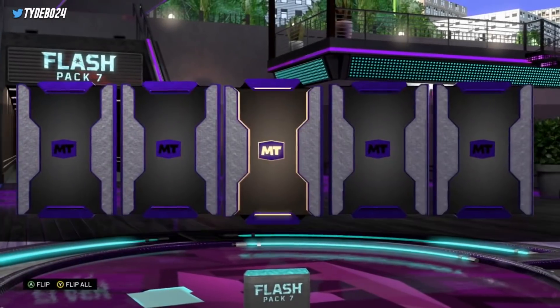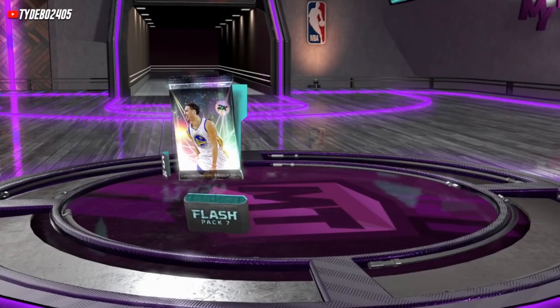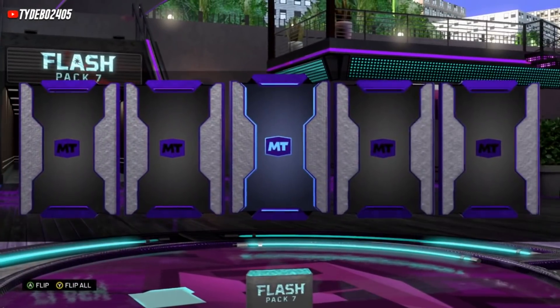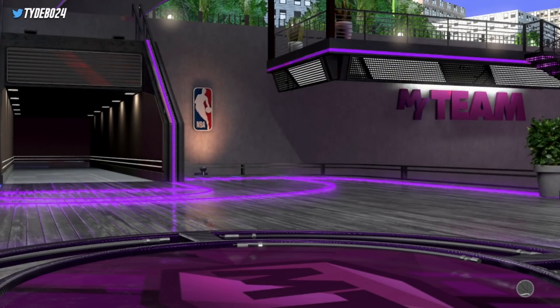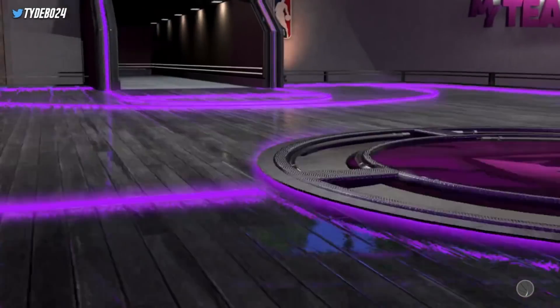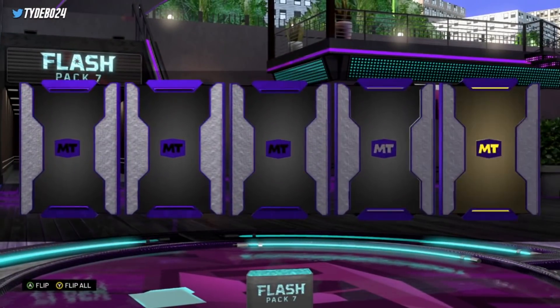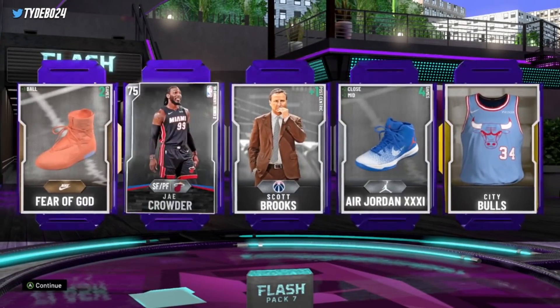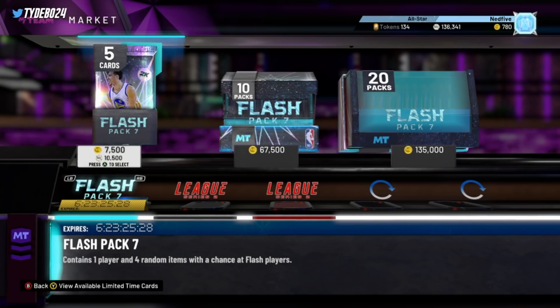Moving into some singles here — Donovan Mitchell in the first pack. Got about 10 packs left or so. Down to our final pack for my boy Ned. Let's get this going — last pack. And we get a J. Crowder.